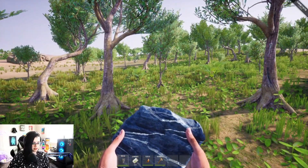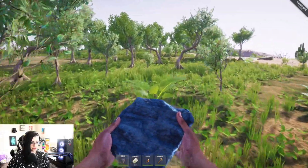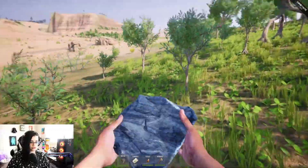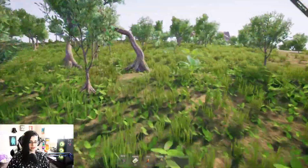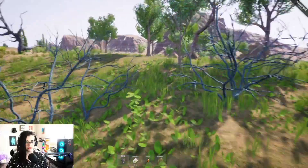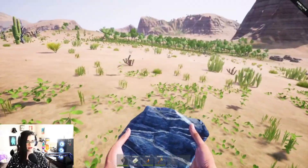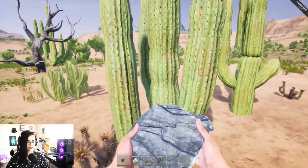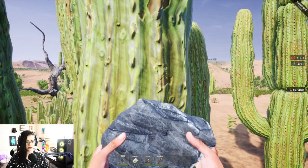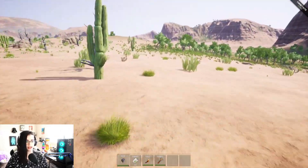It looks like we do have some stats in the bottom left: health, energy, food, and water. We have to keep track of all that, so we're going to have to find some water here soon, and we do have food because we found our bugs. I wonder if we can hit these cactuses — green wood and cactus. Cactus gives hydration 10, perfect. We do have some water and food at this point.